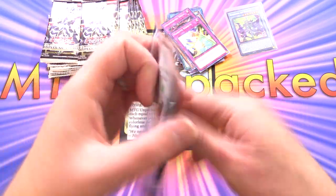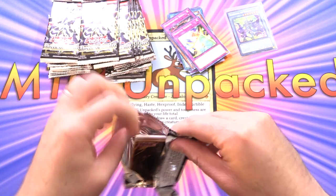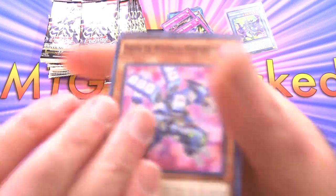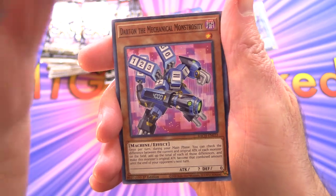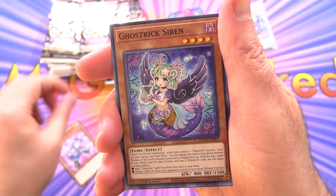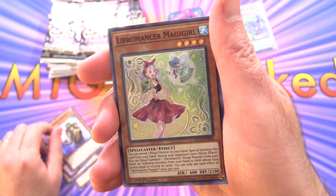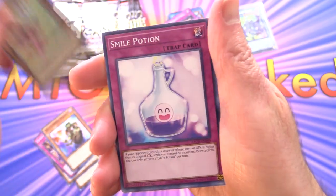So what is the craziest pull you've gotten out of Battle of Chaos so far? Did you manage to get the Dark Magician or one of the Starlights? Let me know. We've got Dart and the Mechanical Monstrosity, Ghost Trick Siren, Ghost Trick or Treat, Skilled Branded Magician, Libromancer Magigirl — that's some nice shiny artwork there.